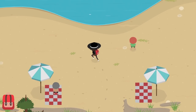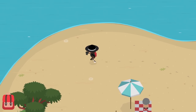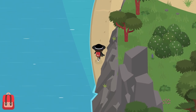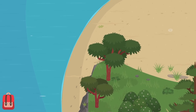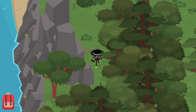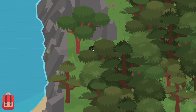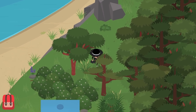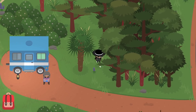Let me see what's going to be on this side of the beach. Anything? Nothing. I was really expecting some secret stuff around here but apparently that is not going to be a thing. And nothing on this side either unfortunately. Oh look at that — a secret RV!